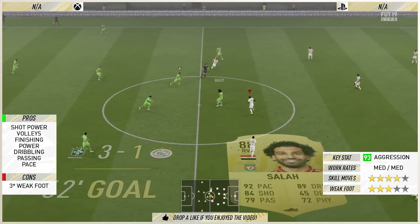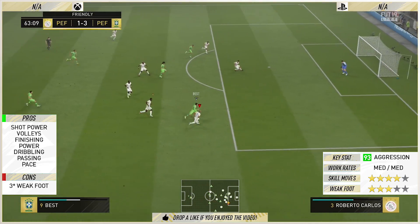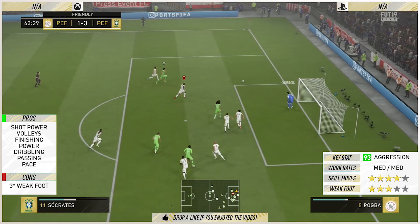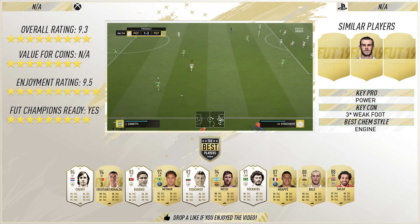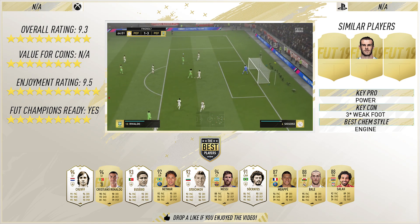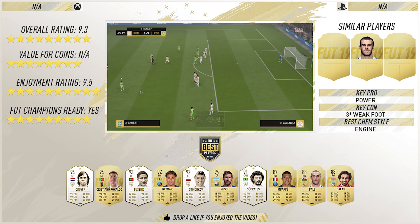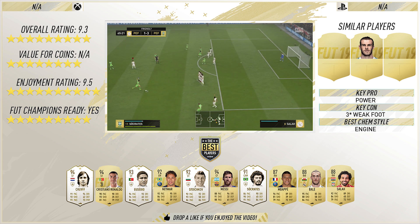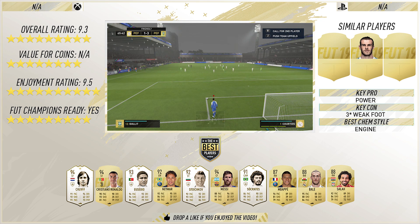So in terms of an overall rating with Stoichkov, I enjoyed this card a lot — he provided one of the most memorable goals for me at the capture event, if not the most memorable goal. He's going to get a rating of 9.3. Outstanding rating for an outstanding card. Value of coins — N/A because nobody knows the market yet, as it could come out today or tomorrow. Enjoyment rating: 9.5. A fantastic card. The bicycle kick he scored, the finesse goal he scored — he scored a lot of rebounds as well, so his positioning was on point despite the medium-to-medium work rates.